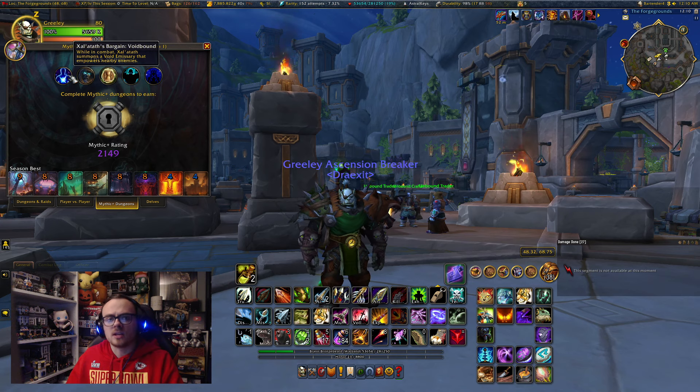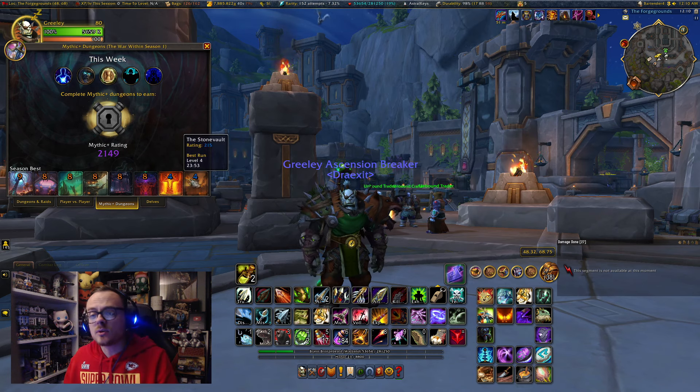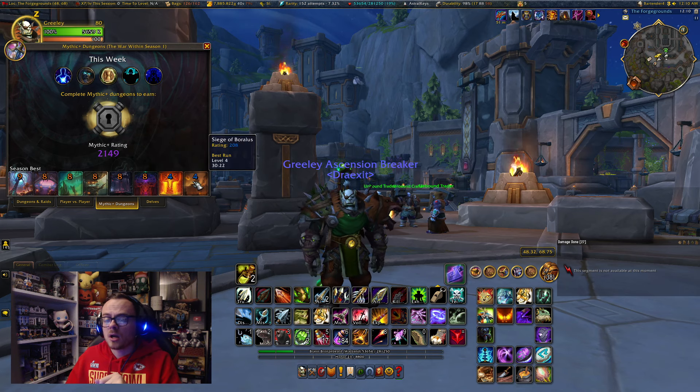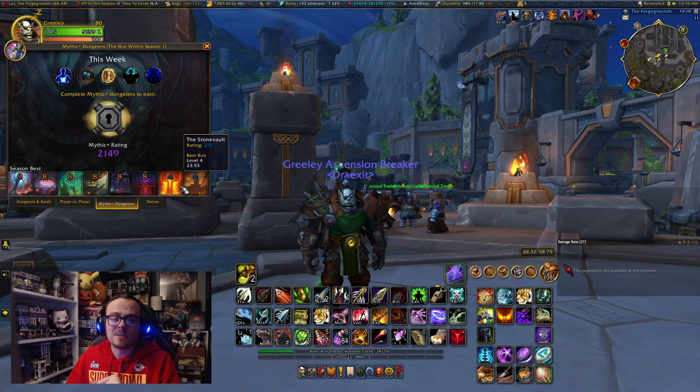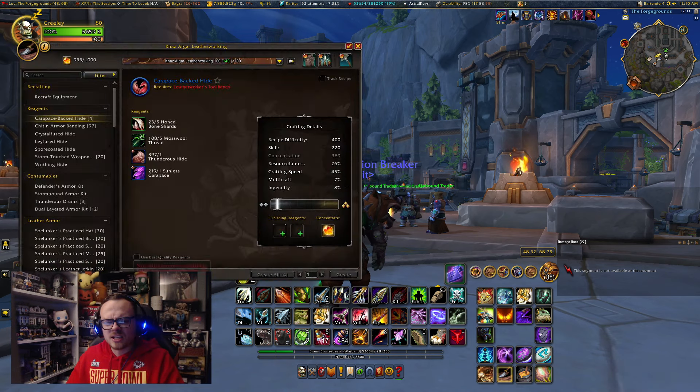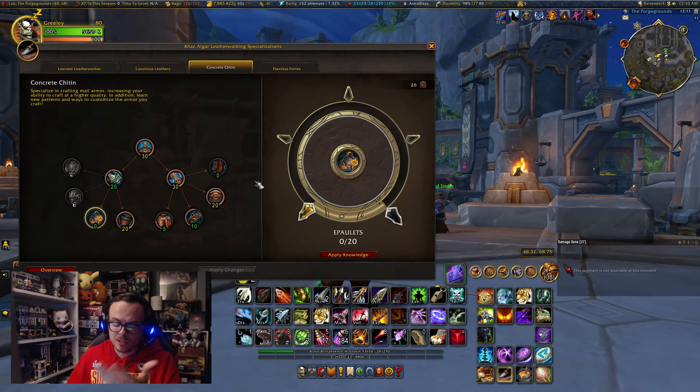Fortified and Tyrannical will switch, and then we get a new Zalatath's Bargain this next week. The week after that we'll go back to the Haste one — and that's the week I'm going to really try to be pushing portals to get Keystone Hero and beyond. Right now I'm at 2149, and that's with a couple of fours on the board. If I could bring those up, that'd be about another 160 points, putting me right around 2,300 already. So making some really great progress there.